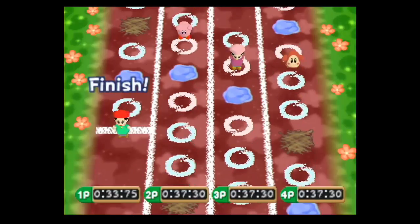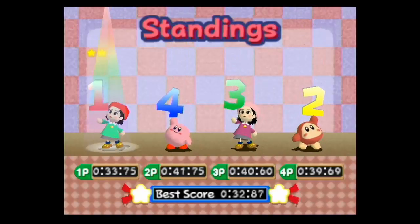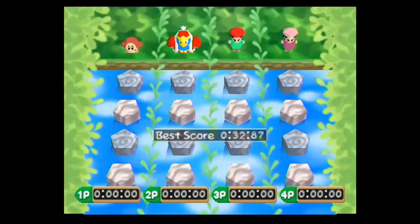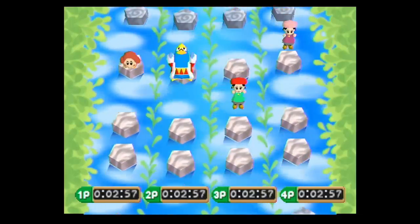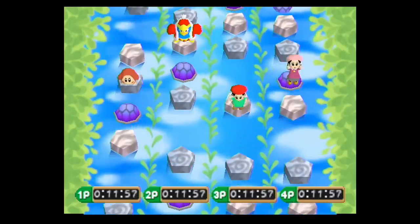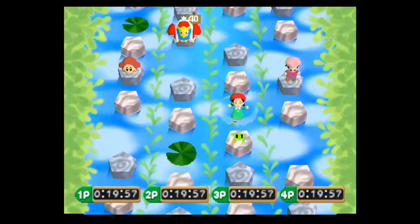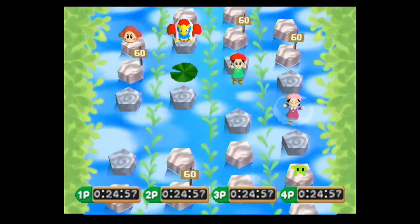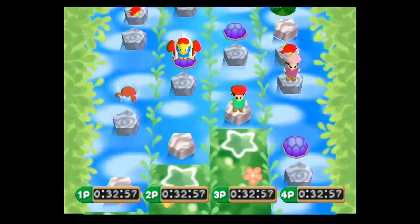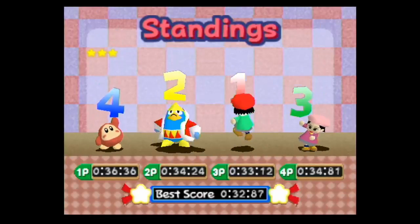They're all the same person anyway. That was really easy, so let's see how intense will be. Let's do Waddle D — intense has an exclamation point, that's how you know it's crazy. Now we've got random fish. Don't step on the shells — though actually you might have to step on them at some point. I don't know what just happened. Just don't step on anything that's not a rock. I almost won but I messed up at the end. That was intense.